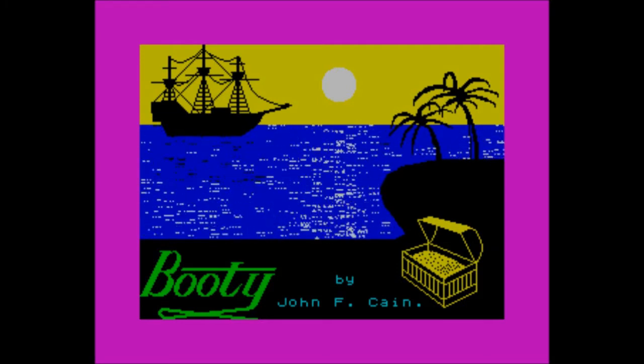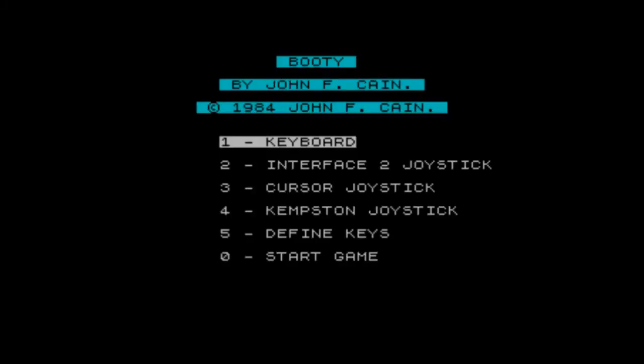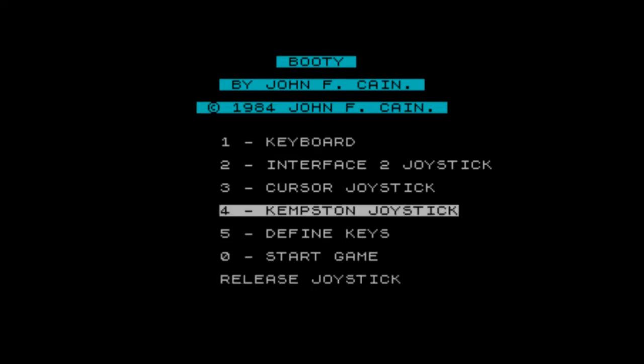Published by Firebird back in 1984. Also came out on the Amstrad CPC and the Commodore 64. The music playing is the hornpipe, which does get a bit repetitive and drives you insane after a while. But it's a rather fun platform game where you control Jim the cabin boy. He must collect booty from around the ship by collecting keys, unlocking doors, jumping on levels, and going up and down ladders.